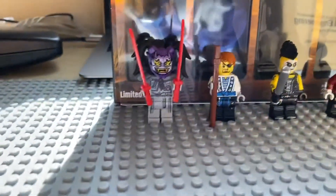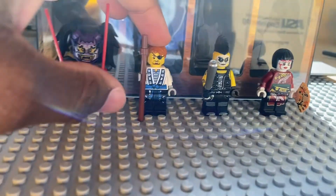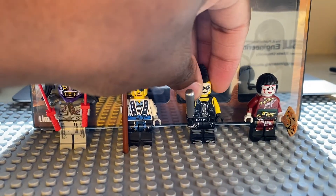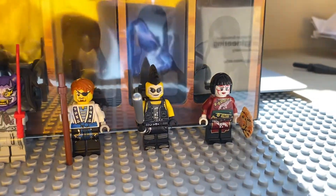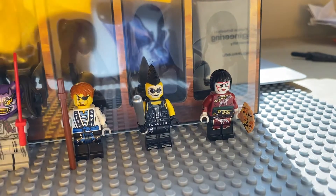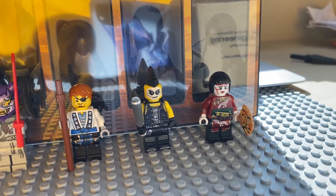You can see Master Wu on top of the packaging. It comes with Harumi wearing the Mask of Hatred, Season 5 Jay which was his future reflection from the Possession arc, a Sons of Garmadon member, and Season 4 Nya — Kabuki Nya from Tournament of Elements when she was in disguise.